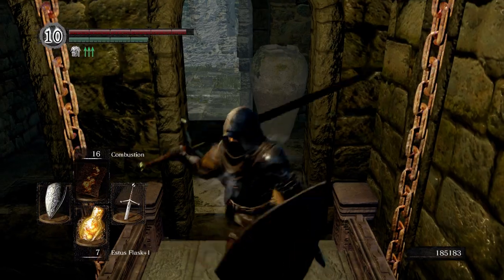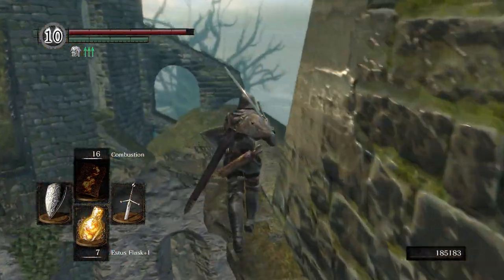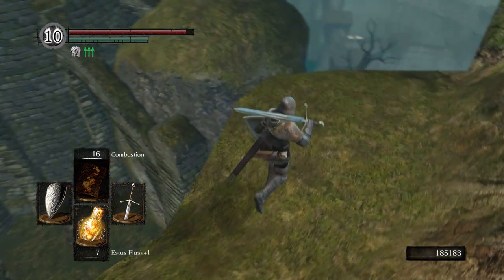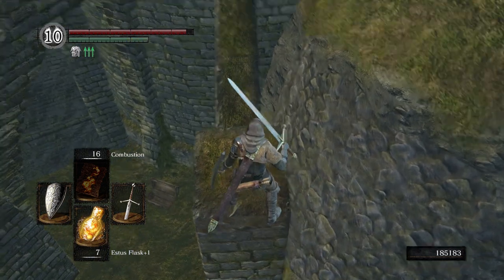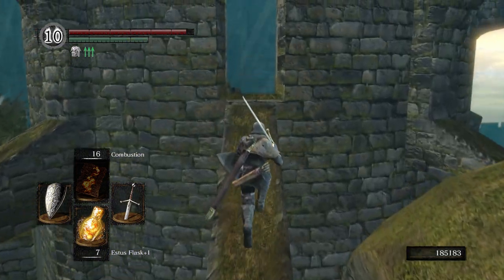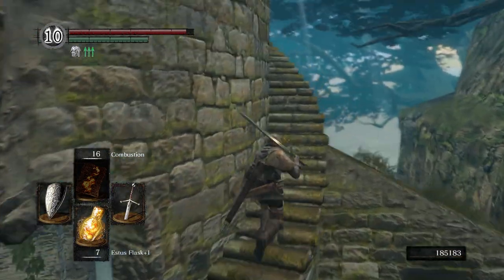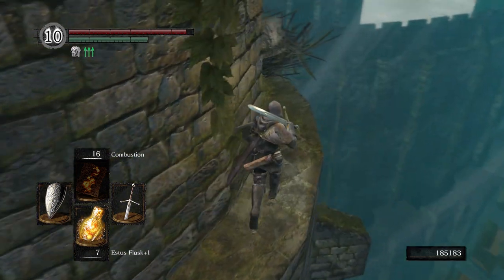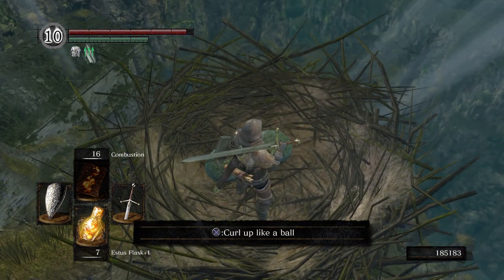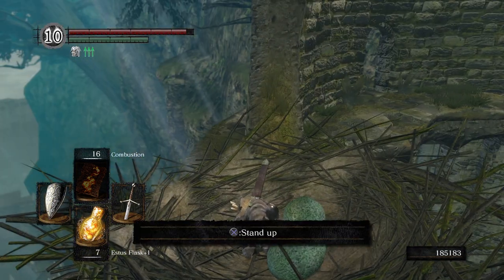Go back up the elevator and then we're going to hop off again right here. This time we're actually going to go to the Undead Asylum. Roll off, follow the stairs up — sorry if this makes everybody dizzy. Curl up in a ball — it's going to take a minute before the crow will pick us up and take us to the Undead Asylum, so just be patient.